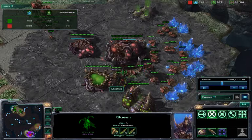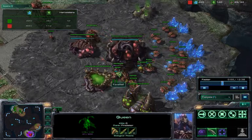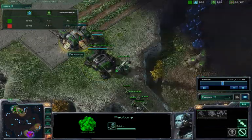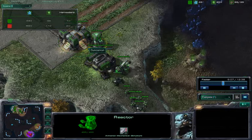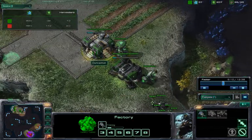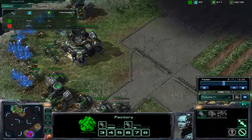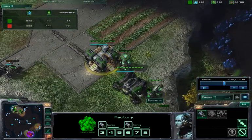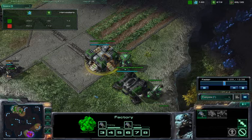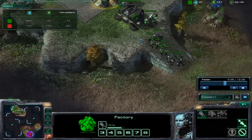He has this Queen — I'd like to see him put a little Larva Inject there. There it is, good job Caramel. Dunkin' Run is getting the reactor onto his factory, so we are going to see some Hellions coming out onto the field. Those absolutely roast Zerglings, especially in big numbers. So it could be the right play, even though Dunkin' Run is blindly transitioning into this Hellion play — he is going to be quite happy when he sees Caramel's base.